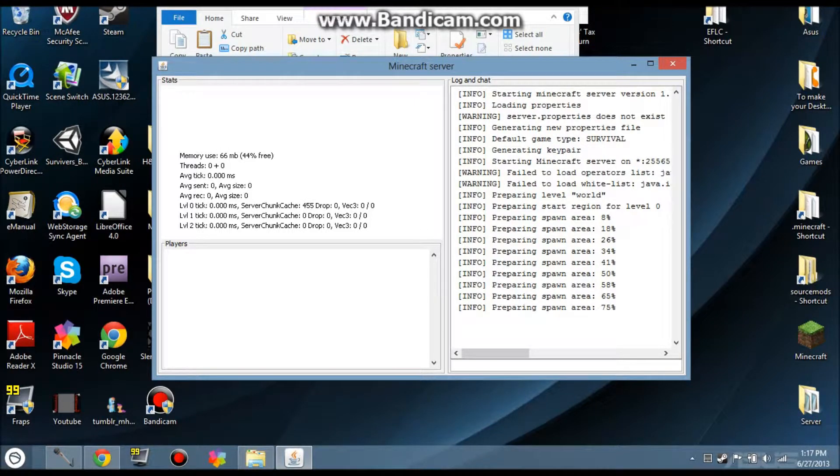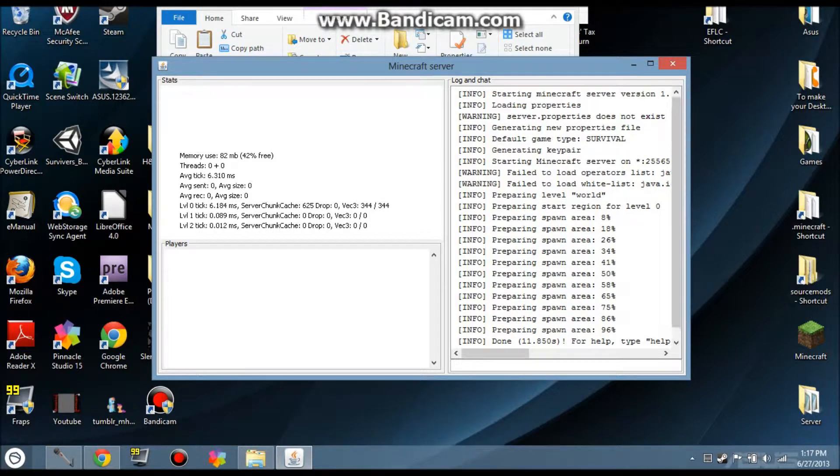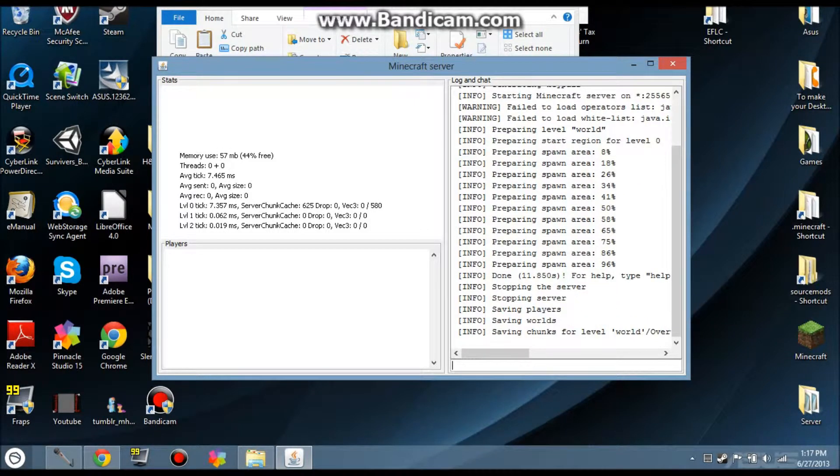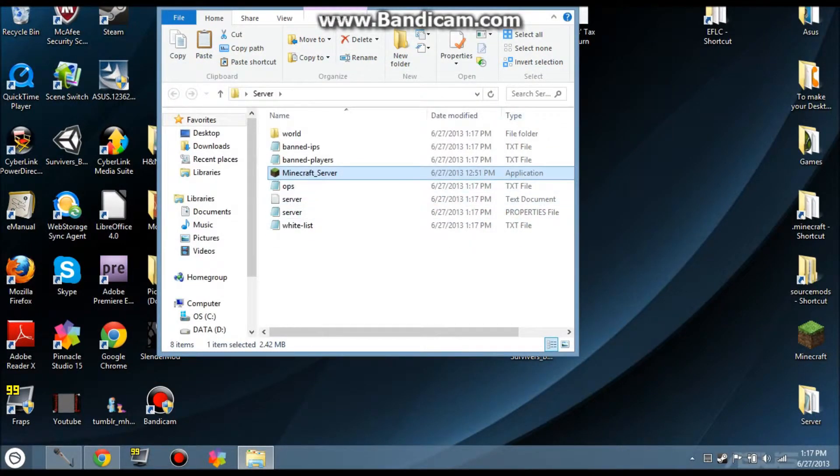This is the beginning of making your server. Right now the server is up, but only I can go to it. What you're gonna wanna do to fix that is type 'stop' and then just enter. That'll stop and save the world. Look what you got — you have all these new files.